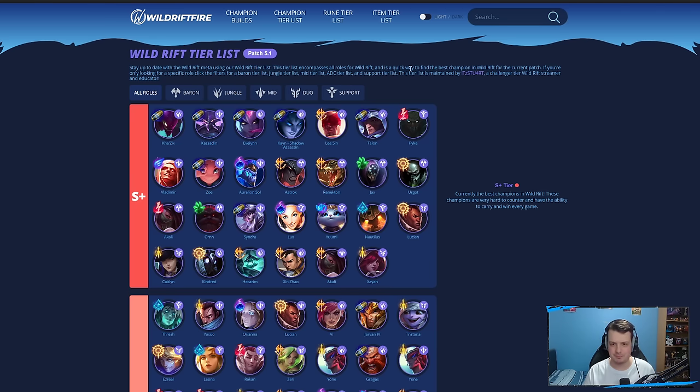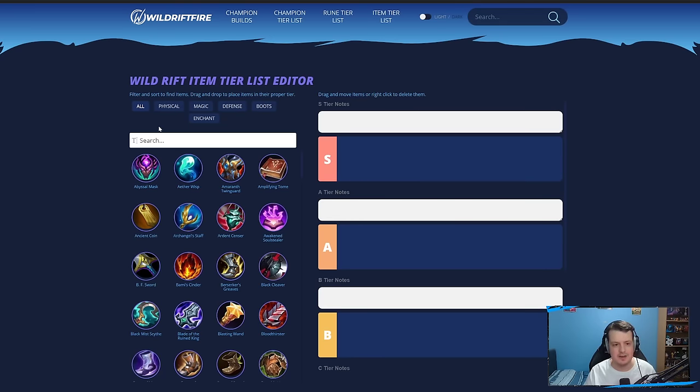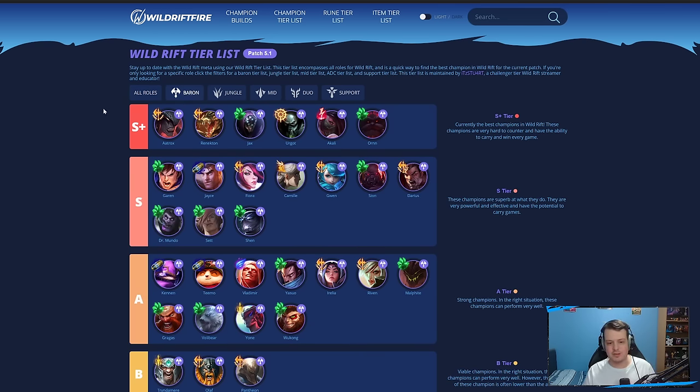Before we get into the tier list, I'm going to quickly give you a sneak peek on something we've been working on. We are currently working towards getting our item tier list coming out, which is going to be really exciting. We've got the physical items, magic items, defense items, boots, and also boots enchants. It's a really exciting tier list I've been asking for with the developers, covering new items as well. So yeah, I thought I'd give you a little sneak peek of that.